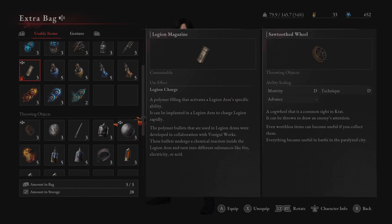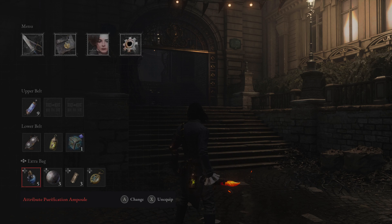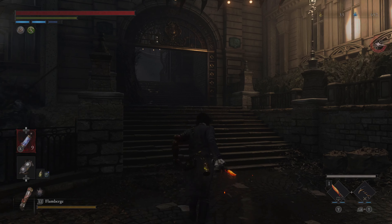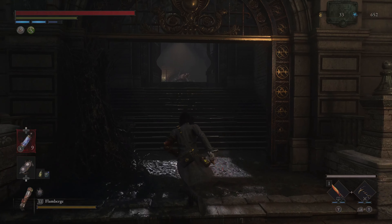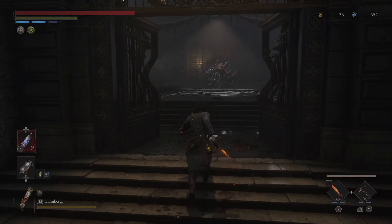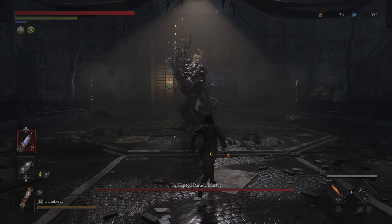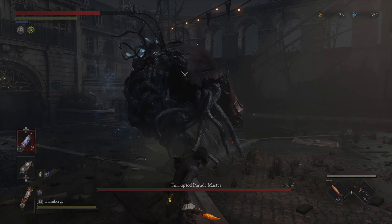This encounter is going to deal some decay potentially, so I want to put on the purification ampoule to help out with that. And fire is going to be good here as well. So let's get in there and meet the Corrupted Parade Master.